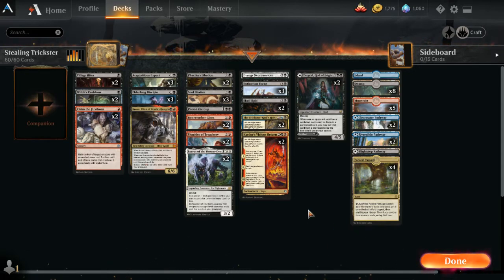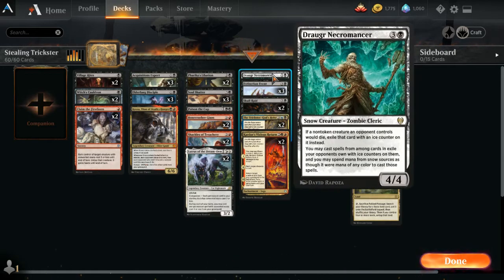Another way is the Draugr Necromancer. If this is on the board and you kill anything — and we have loads of kill spells in here — or anything would go into the graveyard, it has to die. Then it goes into exile instead and gets an ice counter on it. From there, they are available for you to play as if you were using any color mana.